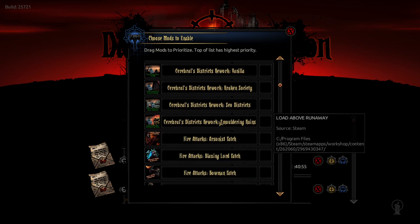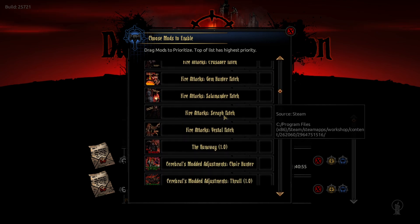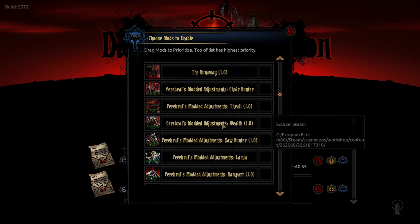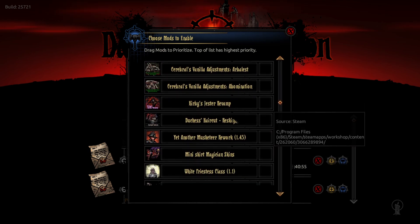A lot of the Cerebral reworks as well. I did say I got the fire patch working — turns out my problem was I didn't have both of the heroes required for it. I think it was the Arsonist and the Runaway, and I didn't want to be using either of them, so that's the thing to keep in mind.